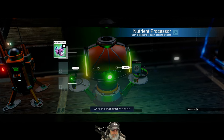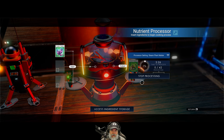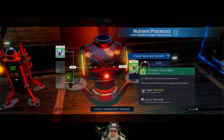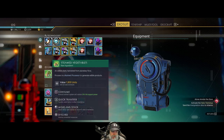Let's start with food first. I found these frozen tubers and those turn into steamed vegetables, so let's start making these. Wow, it restores 20% life support power — that's pretty good actually.